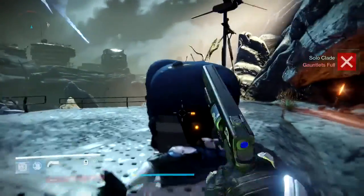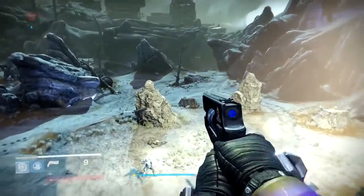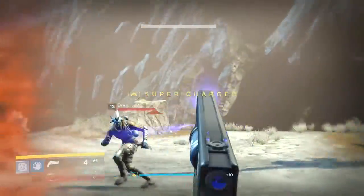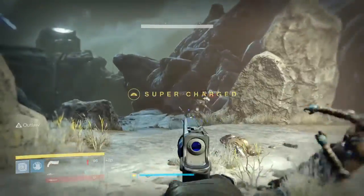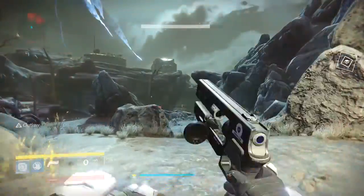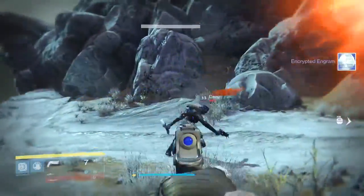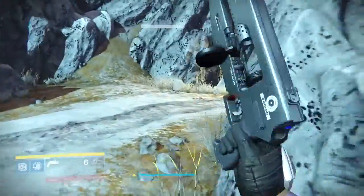Let's take a look at the other hand cannon — the Amalan Kumakeitag HC-4. The HC-4 is a high-rate of fire, low-impact hand cannon that's a lot of fun. I've got one with rifled barrel, luck in the chamber, and Outlaw. Once you've got those talents, you're good to go. Great roll on this gun.